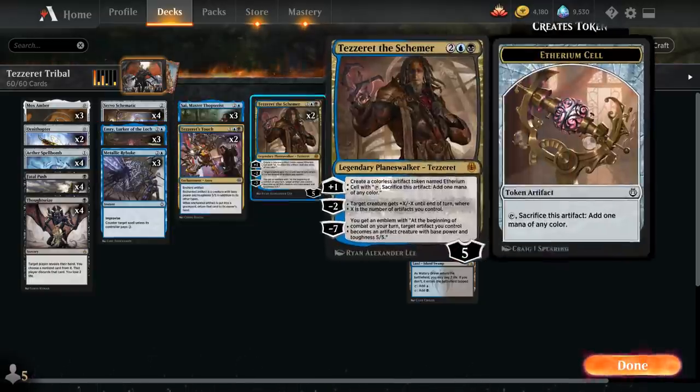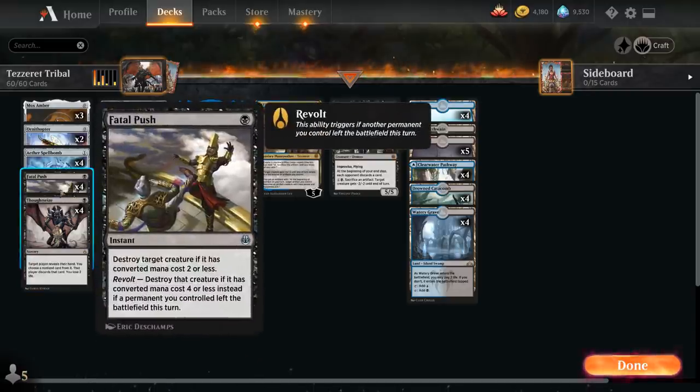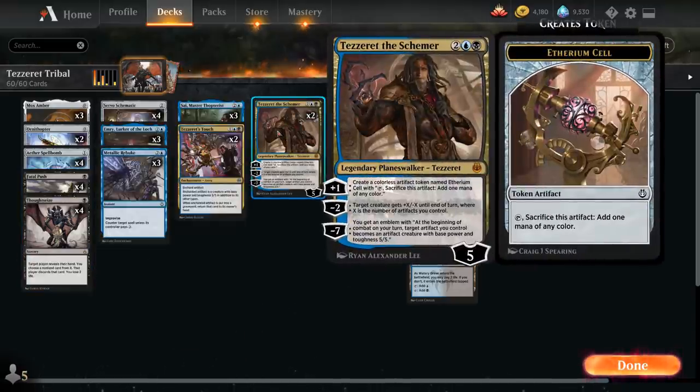Moving up the curve, we've got 2 copies of Tezzeret the Schemer, another addition from Kaladesh Remastered. It starts at 5 loyalty, so it doesn't take long to reach the ultimate. The +1 makes an artifact token named Ethereum Cell — basically a treasure token — which enables revolt for Fatal Push and gives more artifacts for Improvise. The -2 gives a creature +X/-X until end of turn where X is the number of artifacts we control, which can even handle indestructible creatures. The -7 ultimate gives an emblem turning one of our artifacts into a 5/5 at the beginning of combat each turn.